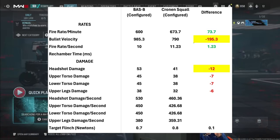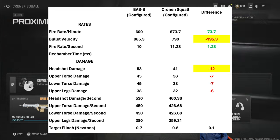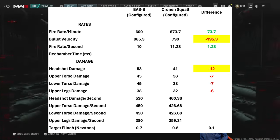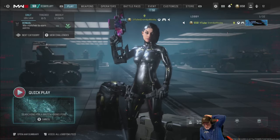Before we get into free-for-all, let's compare the Cronin Squall to one of the best guns in the game, the Bass B. Both are configured. Green means very good for the Cronin Squall; green highlighted means very, very good. Red means very bad; red highlighted means very, very bad. The Cronin Squall has a better fire rate, obviously, but bullet velocity is much less, as is headshot damage and the rest of the damages. That bullet velocity will come into play in the ranges just a little bit later.